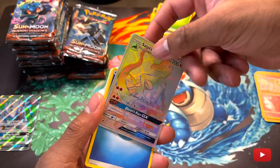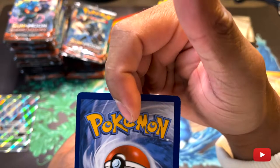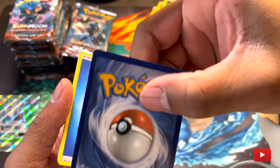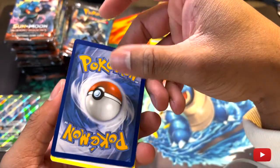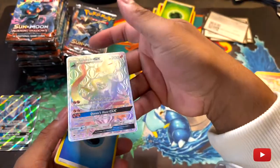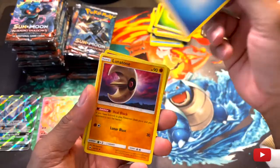Let's see... a little bit of whiting on the back. Centering is definitely off — it's really over on that side. But still, guys, this card is a good looking card. Put that over there, and water energy.